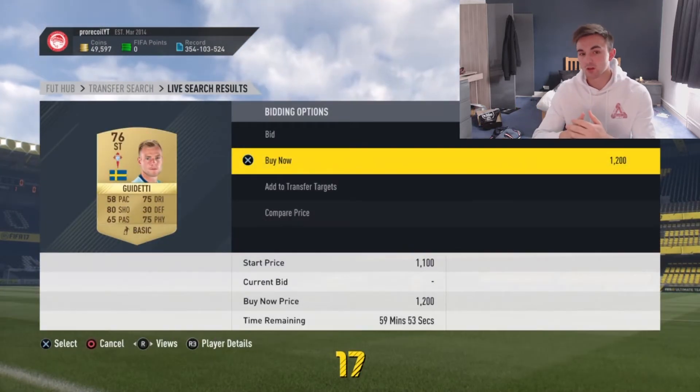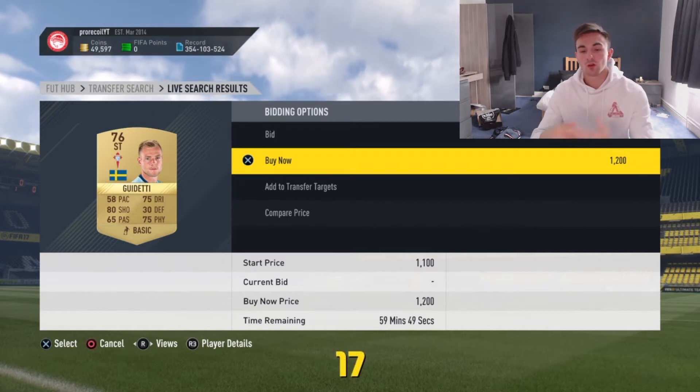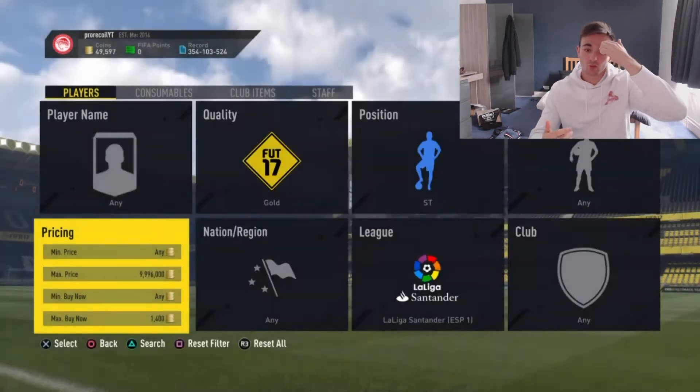So just check how much the players are going for. But when I was doing it, they were all going for around 1,200, 1,300, 1,400 — and you were making huge profits off of that. At 1,600 you wouldn't be able to sell them. But we were picking them up for around 1,000 coins.